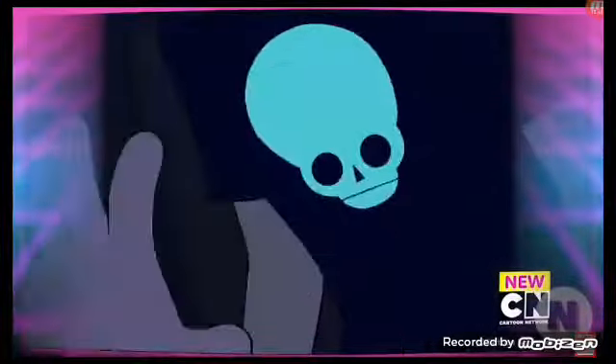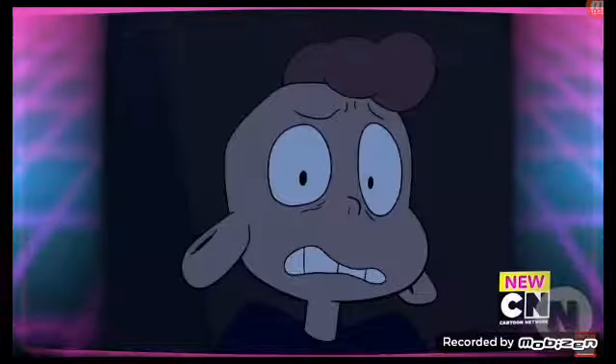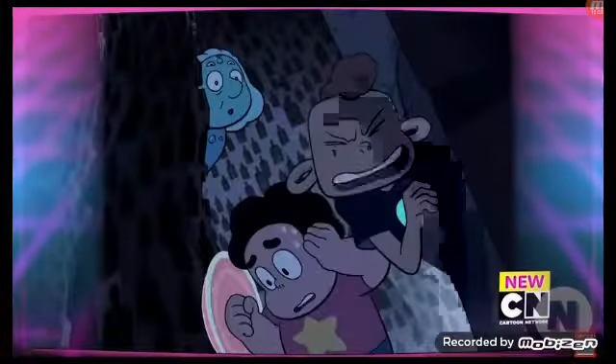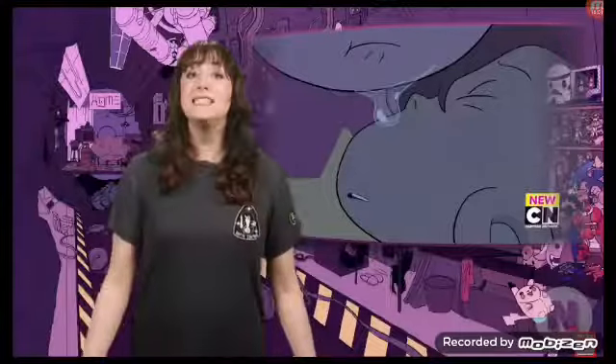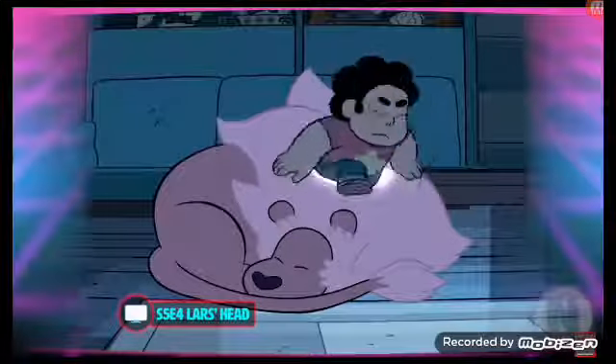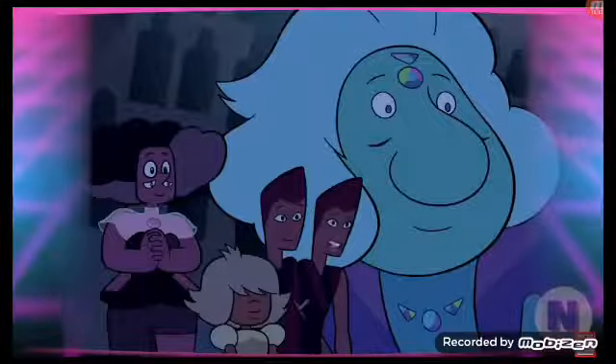The boys crash land elsewhere on Homeworld and meet a group of off-color gems. Steven revives Lars with a pink hue and new mystical powers, much like Lion. Steven uses Lars' pocket dimension to get back to Earth, and Lars chooses to stay behind with the Off-Colors to search for another way home.